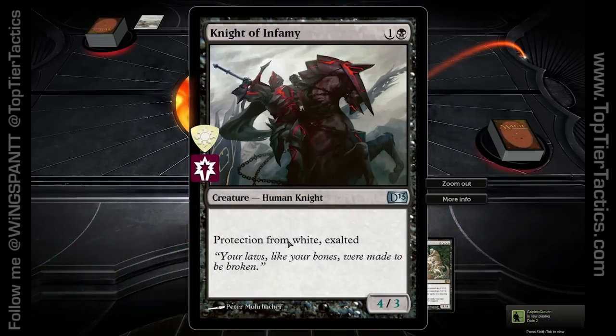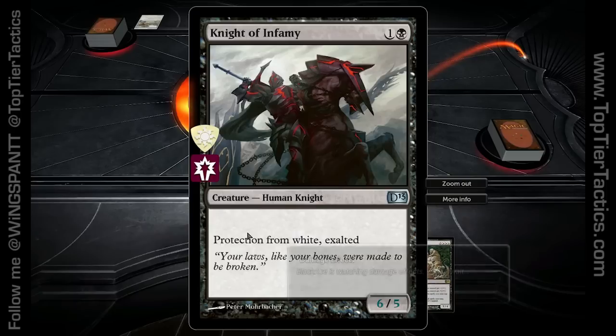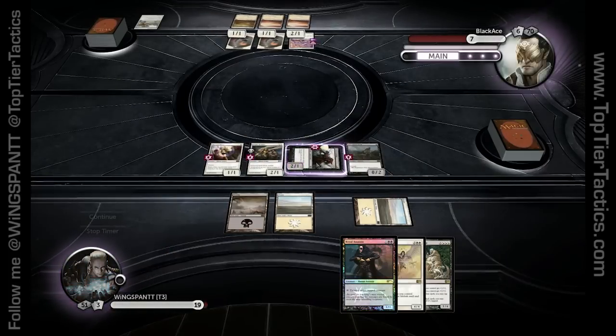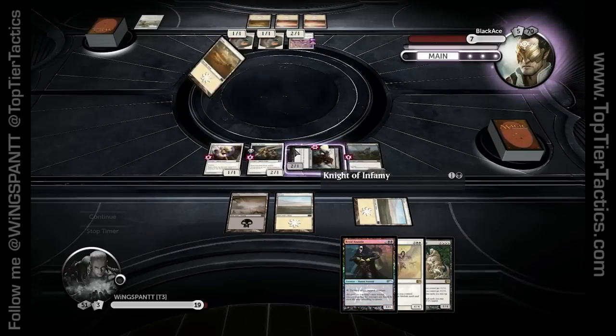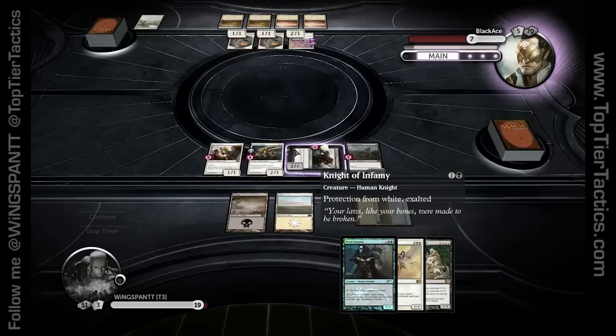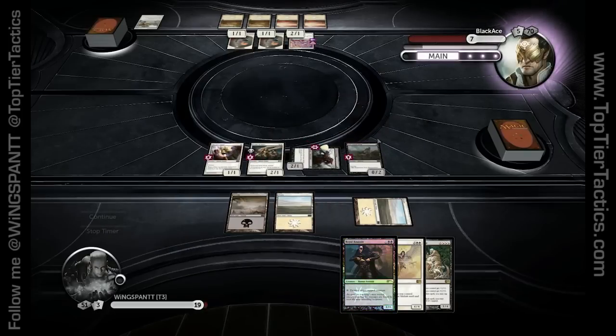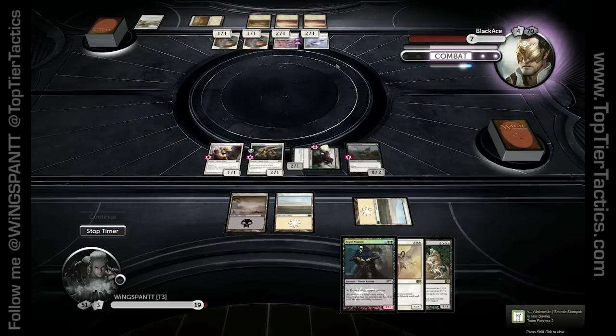People ask: what does Protection do? The creature cannot be blocked by whatever it has protection from, so it can't be blocked by white creatures, cannot take damage from white sources, cannot be the target of white spells or abilities, and cannot be enchanted by white enchantments. If a creature gets enchanted by something white and then gets Protection from White later, that enchantment will fall off — it's not the same as hexproof. Now it is possible for him to kill my knight, but he'd have to play Day of Judgment and kill everything on the board. That doesn't target it or deal damage to it, so it could kill all creatures — but he'd have to do that. He's going to lose the game really fast if he doesn't get something like that.